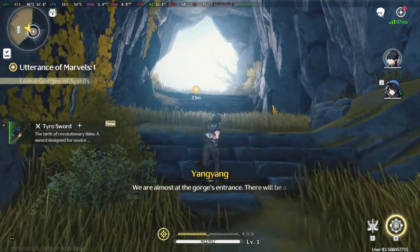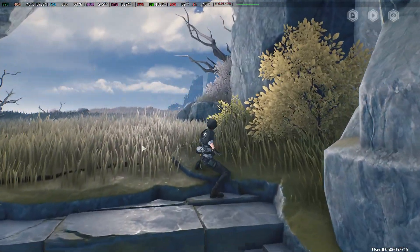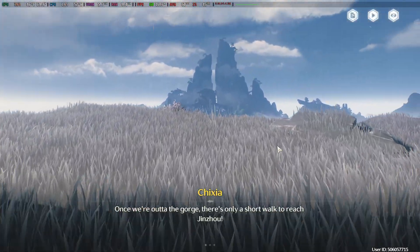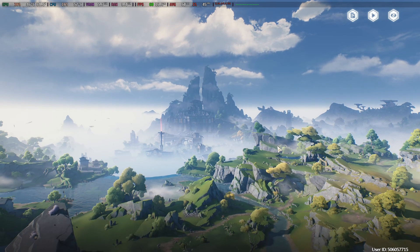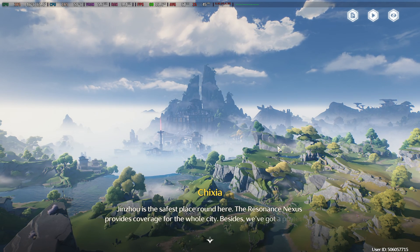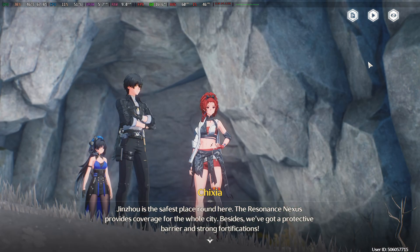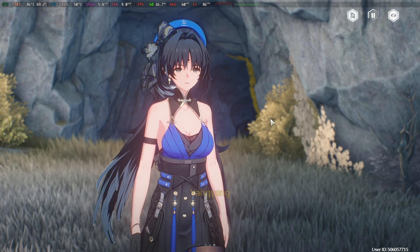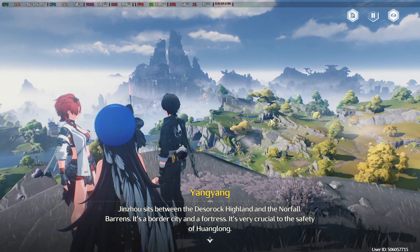We are almost at the gorge's entrance. There will be a descent, but if your terminals glide... When you are out of the gorge, there's only a short walk to reach Jinjo. Jinjo is the safest place around here — the Resonance Nexus provides coverage for the whole city. We've got a protective barrier and strong fortifications. Jinjo sits between the Desert Highland and the Norfolk Barrens. It's a border city and a fortress.